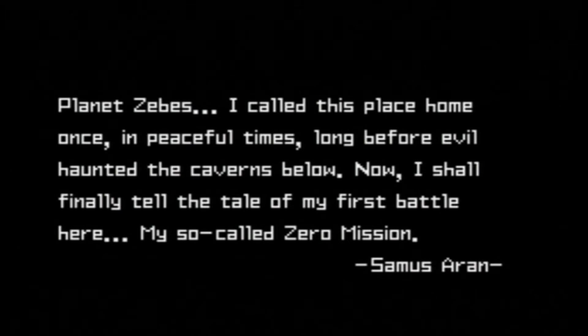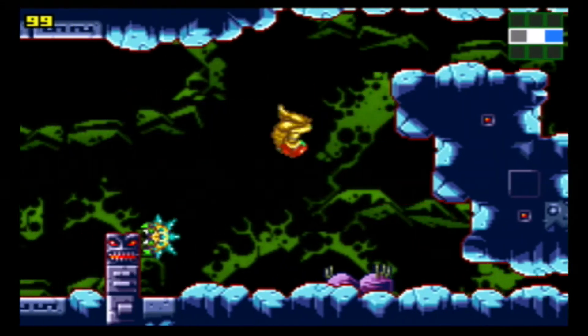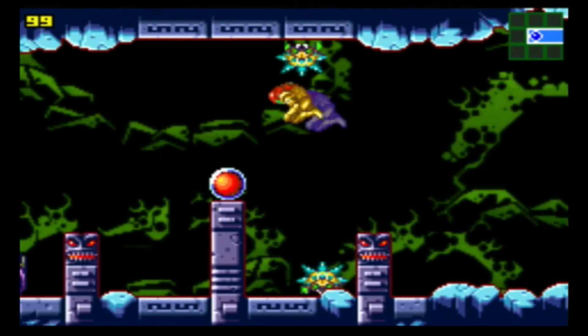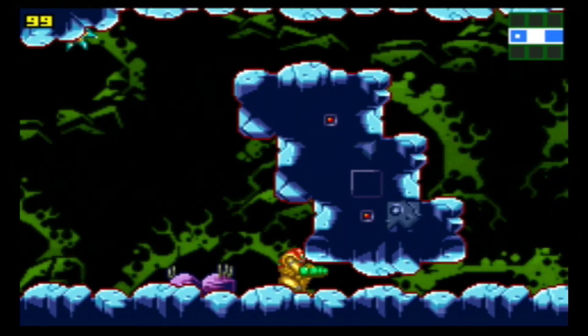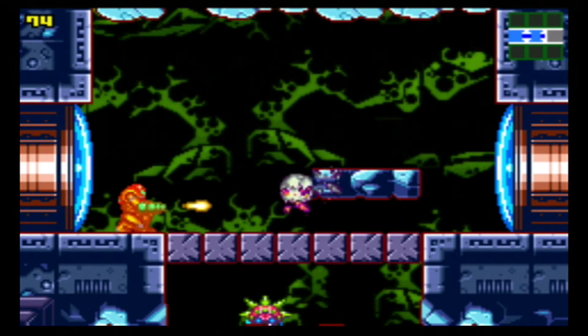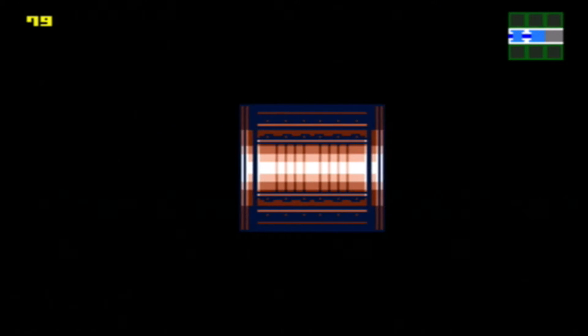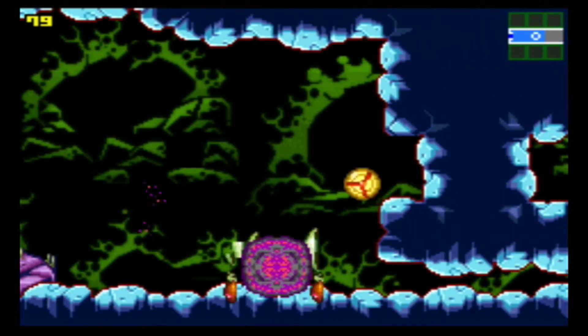So I'm going to be the one playing Metroid Zero Mission. This is probably easily one of my top three favorite games of all time — I used to speed run this game a lot, so I know it fairly well. This little symbol on the right side is what happens when you play on a completed file — basically like a new game plus. We're just doing it on normal difficulty.